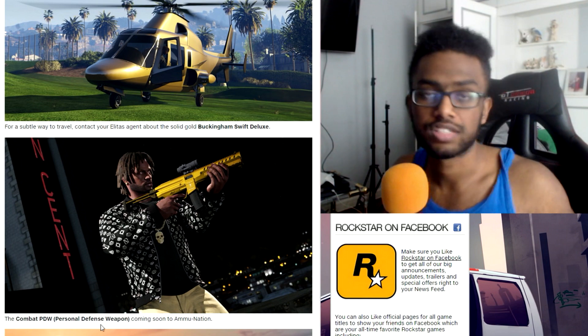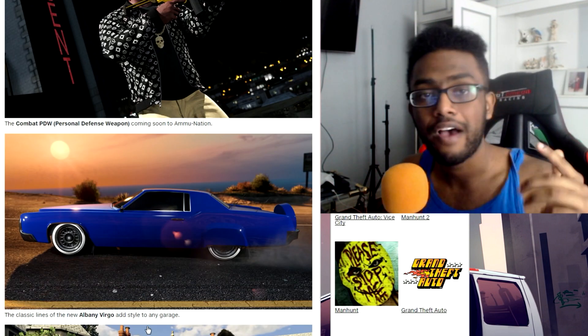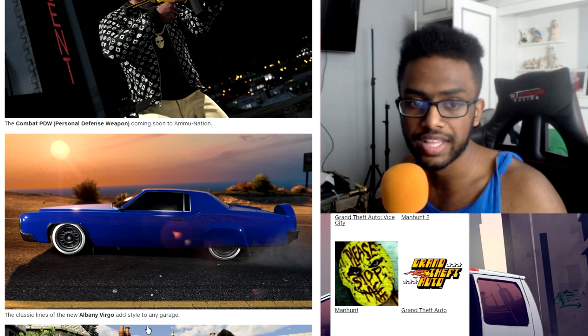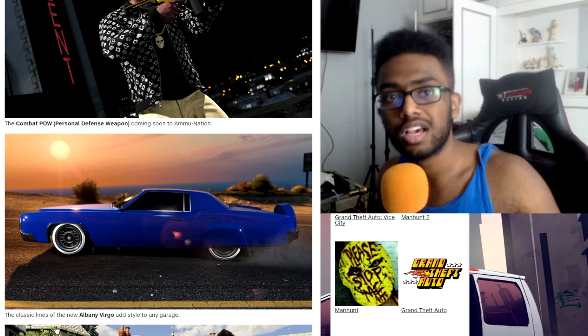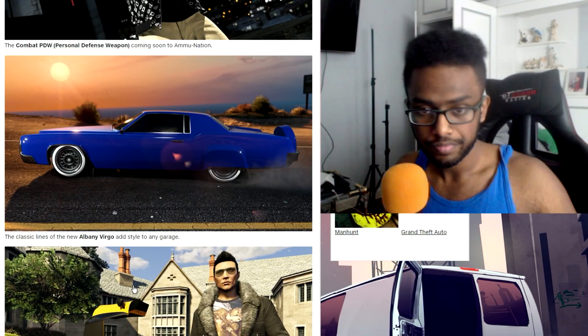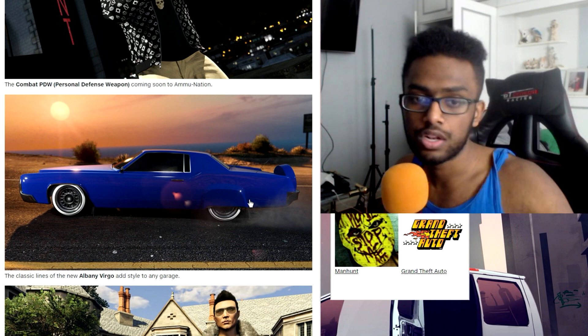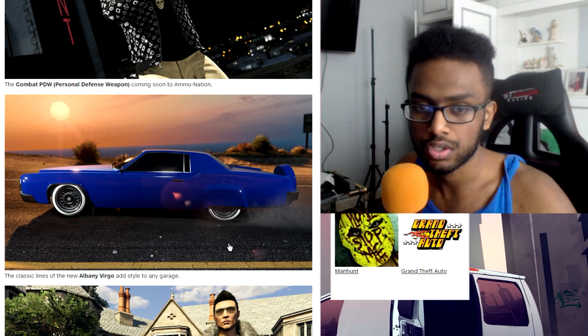Hopefully the PDW is available for multiplayer as well. Moving straight on to the Albany Virgo — this looks like a muscle car, but then again it could be a sports classic because it says 'the classic lines,' so that's an indication it's a sports classic too. Look at that rear with the mods — looks like the Albany Manana customized, so it's got to be the sports classic.